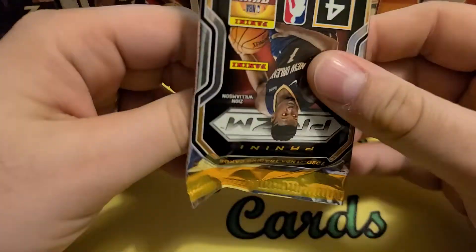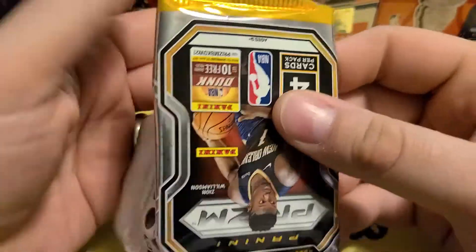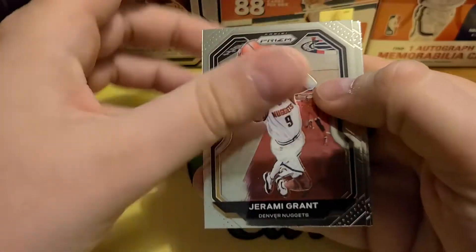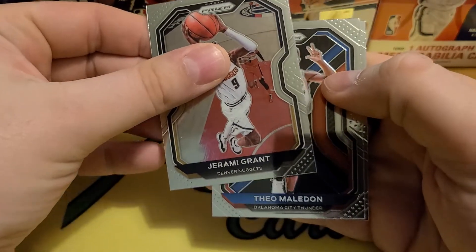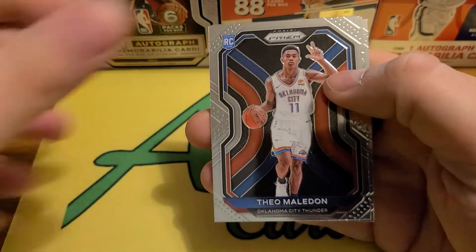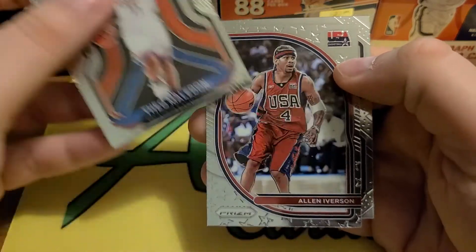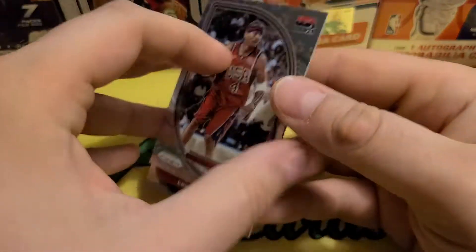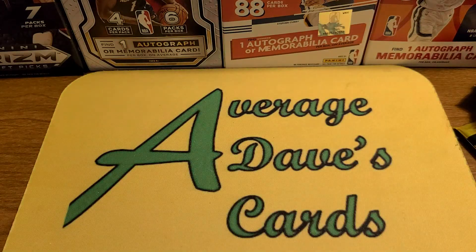This has not been the most amazing blaster, so fingers crossed the last pack saves us. If you like the video, please like, comment, and subscribe — it's always helpful. Our rookie here, Theo Maladon. Team USA Allen Iverson. And I'll wrap it up with an Eric Gordon. Alright guys, thanks for watching — I'll catch you on the next video. Bye for now.